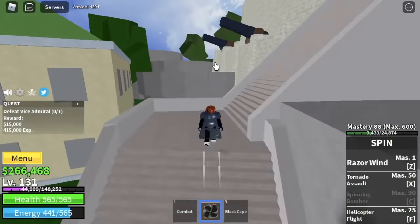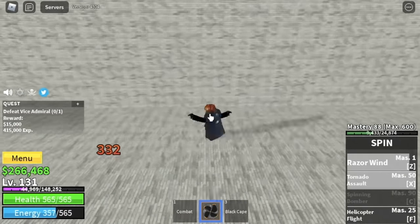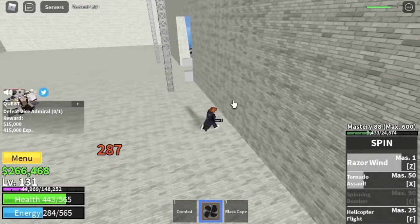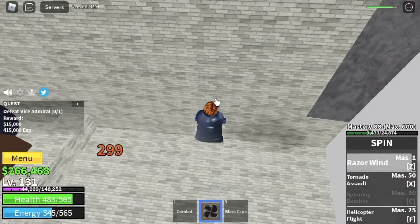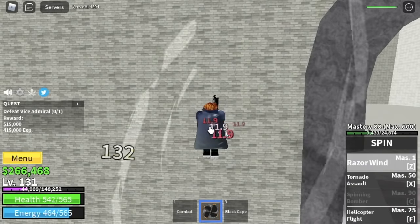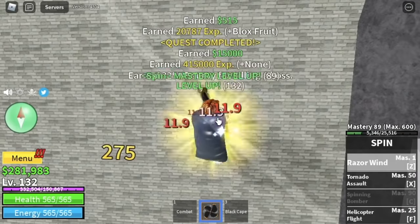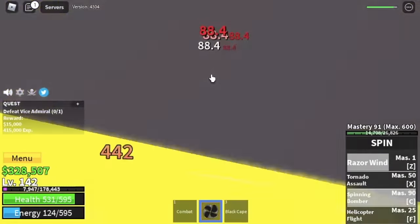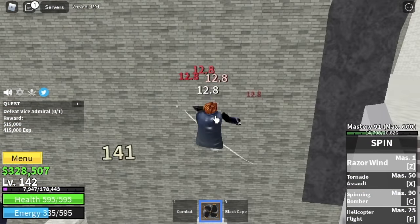First, we're gonna start defeating the Vice Admiral, located here. Two ways to defeat him: you can fight head-on, dodge to the side and use your skills, or position yourself at the wall and use your skills — it's very easy. Avoid using your X-Skill; just focus on your Z-Skill. You will also unlock your final skill here, the Spinning Bomber, which has the highest damage output and makes grinding much faster. Our goal is to reach level 220.